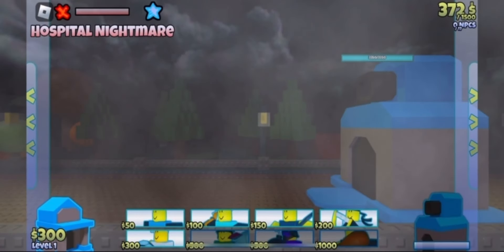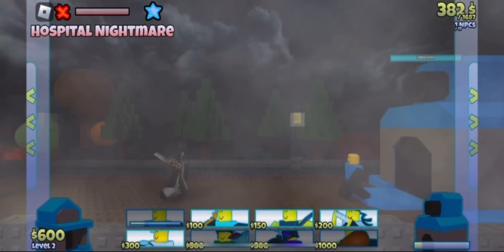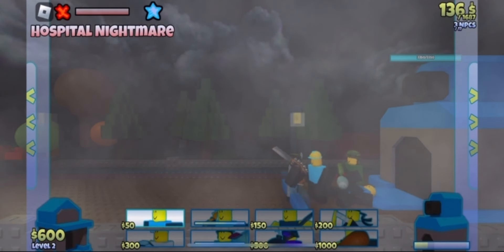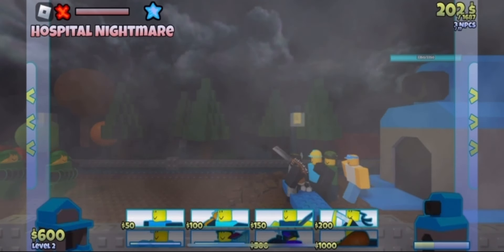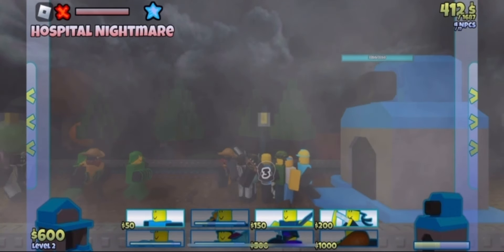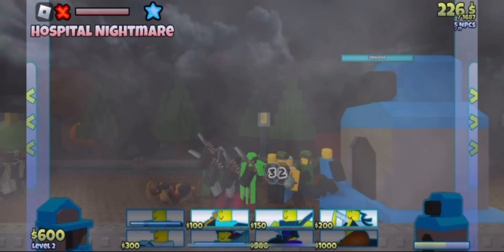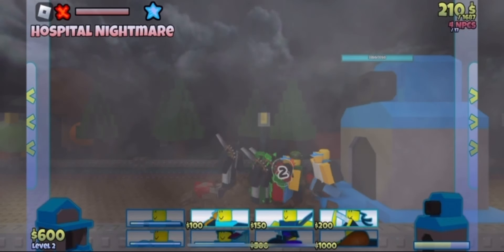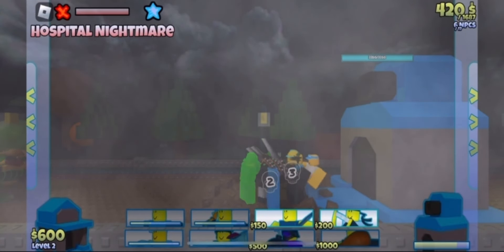Then there's the first stage that really gave us issues in chapter 3: Hospital Nightmare. It introduces hazards — things that affect all units on the board unless they have a specific immunity. The hazard here heavily lowers the range of units, basically turning our ranged units into melee units, so actual melee units are really good here. But that's not the real issue. The real issue is the new enemy, Amputator — a tanky enemy that heals every single time it attacks, and they can very quickly stack up.